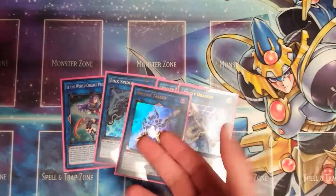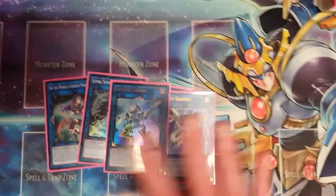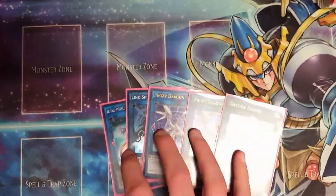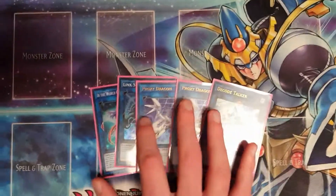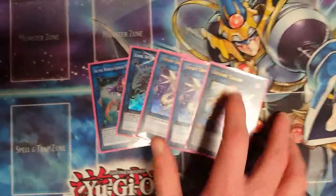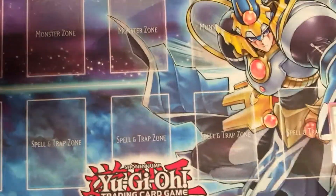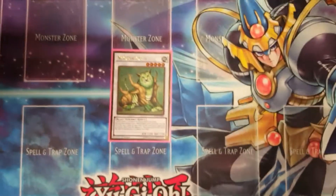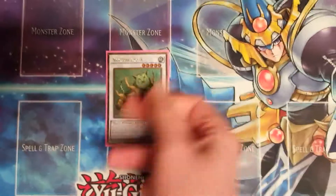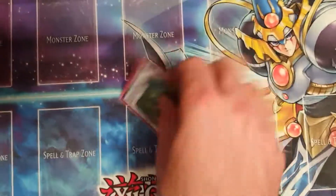You can make Ib easily using Link Spider: summon Gofu, use one token to make Link Spider, then use Link Spider and another token to make Ib, and use Gofu for whatever else you need. One Decode Talker — it's a link deck, Decode Talker is the easiest Link 3 you have access to. If you want a Link 4 I'd recommend Borreload Dragon as the most relevant option. Finally, one Naturia Beast — that's why we play Glow-Up Bulb. It's one of the best synchro monsters of all time, so if you have the capacity to make it, make it.